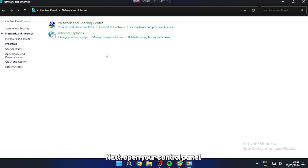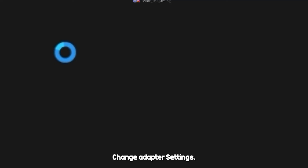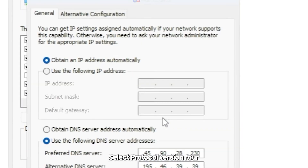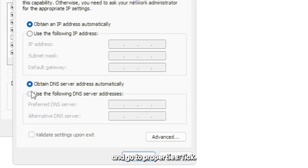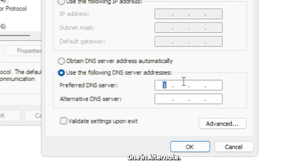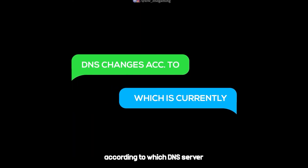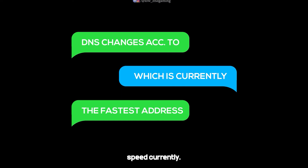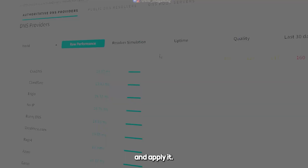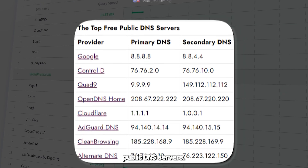Next, open your Control Panel, go to Network and Internet, then Network and Sharing Center, then Change Adapter Settings. Right-click and go to Properties. Select Protocol Version 4 and go to Properties. Tick 'Use the following DNS address.' In preferred, type 1.1.1.1. In alternate, type 1.0.0.1. Click OK. This DNS address changes according to which DNS server has the highest speed currently. Go to this website and check which is the fastest server and apply it. These are the fastest public DNS servers.